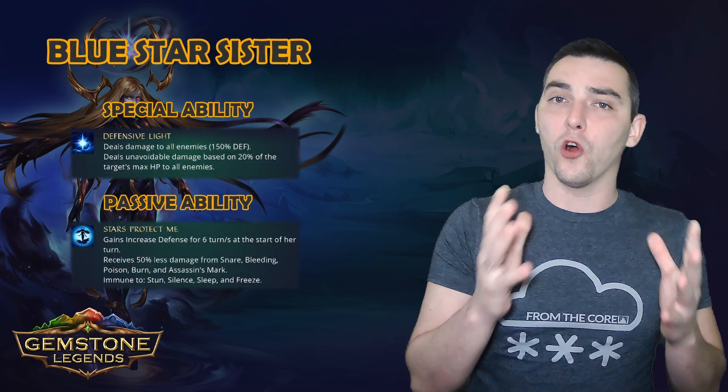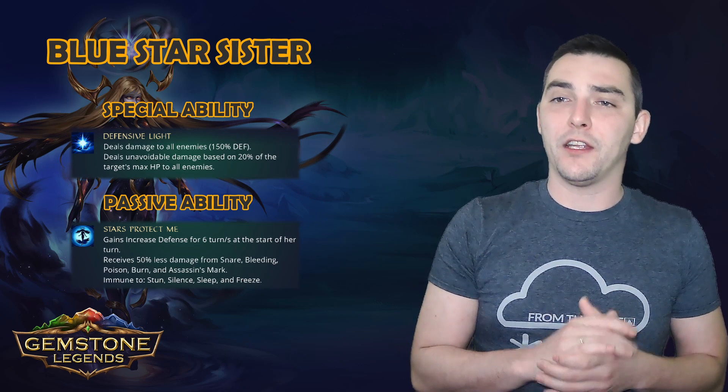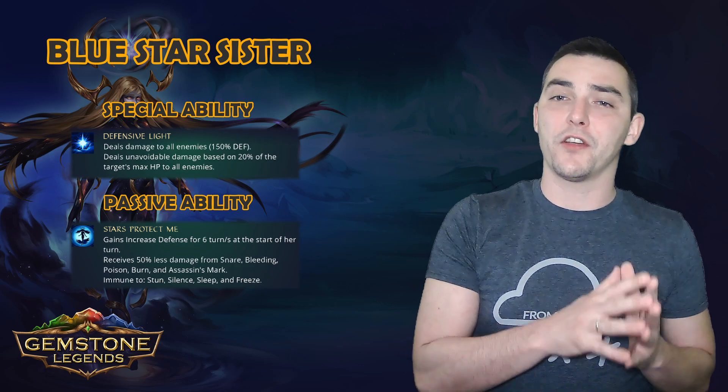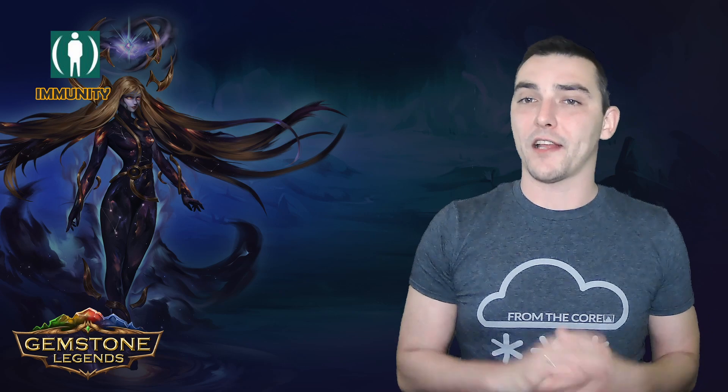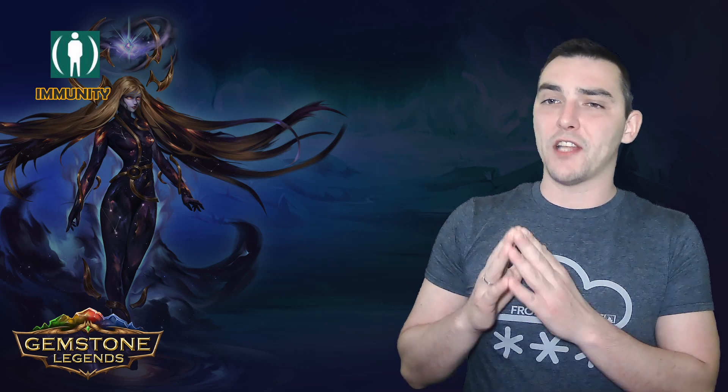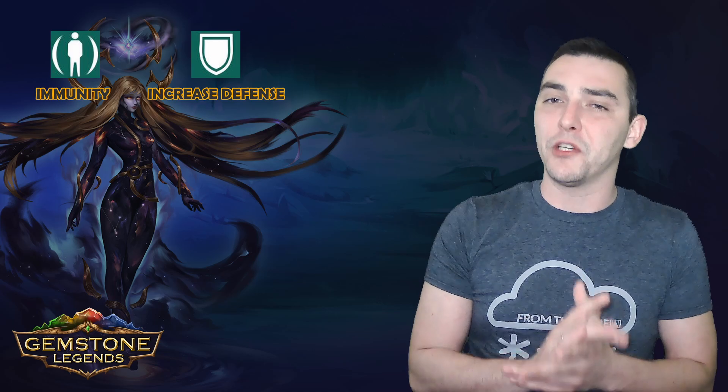First of all, let's break down Blue Star Sisters and her Totem's abilities to find a decent counter play. This boss's special ability deals damage to all our heroes. Her passive ability grants her increased defense status for six turns at the start of each of her turns. One of her Totems grants her immunity and the other removes all negative statuses affecting her. Blue Star Sister is a boss with a lot of defense, so one of the best strategies is to have heroes that remove positive statuses from her, getting rid of that annoying increased defense status that makes her extremely tanky.